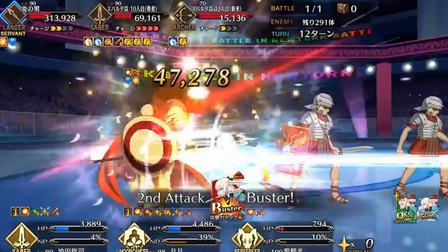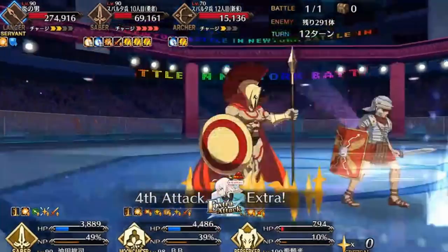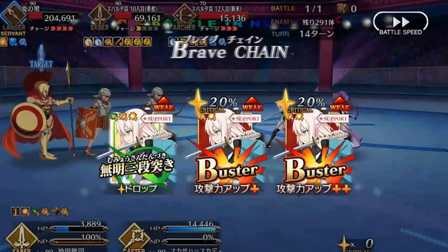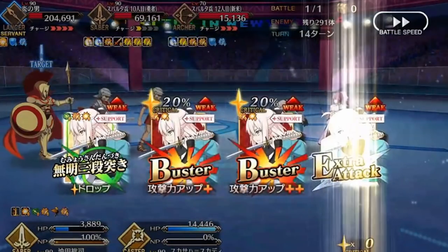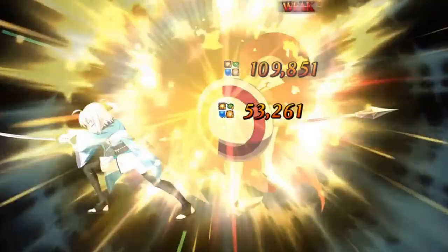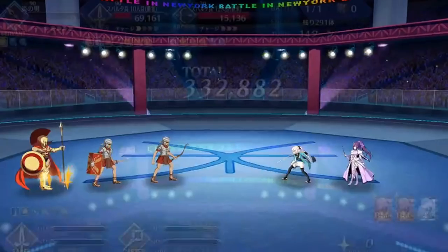In Gelfest — which is pretty much Nerofest 4 — there's a high-difficulty quest where you fight Leonidas and 300 Spartans. He has massive defense, and you're supposed to kill the Spartans to reduce that effect. What you can do instead is kill a few Spartans before dumping Okita NPs into him. You can't do it with Double Skadi because of event restrictions, but Skadi-Waver lets you pretty much ignore that mechanic and abuse Mumyo-san Dantsuki until he explodes from accumulated defense debuffs.